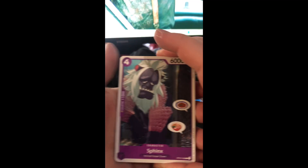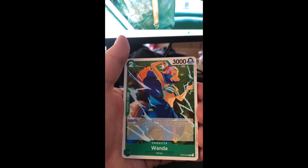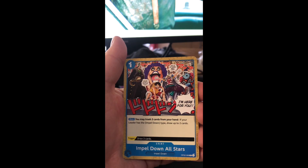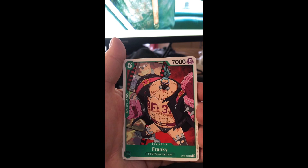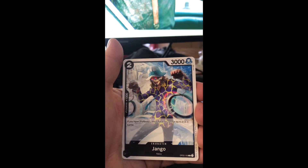As you can see, the SRs have a different border and are shinier, while the rares are still pretty cool with a good reflective holo on them. I'm going to start by opening the entirety of the left side of the box. The first thing I do is remove the Don from the back — the two hits are always going to be in the back. There's always a Don, which is the playable energy in each pack.